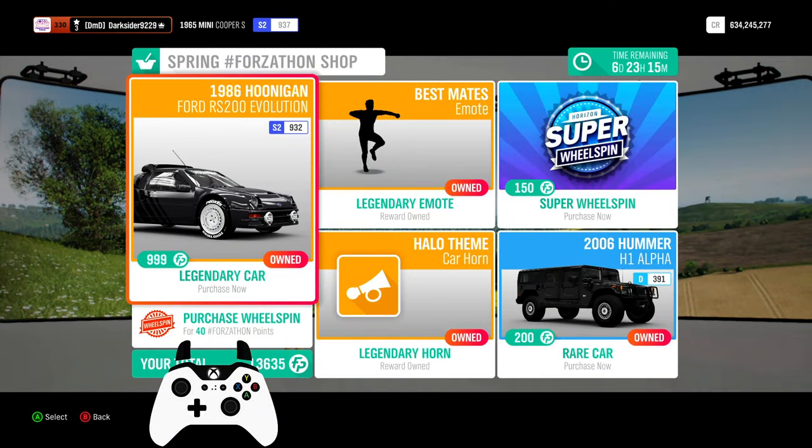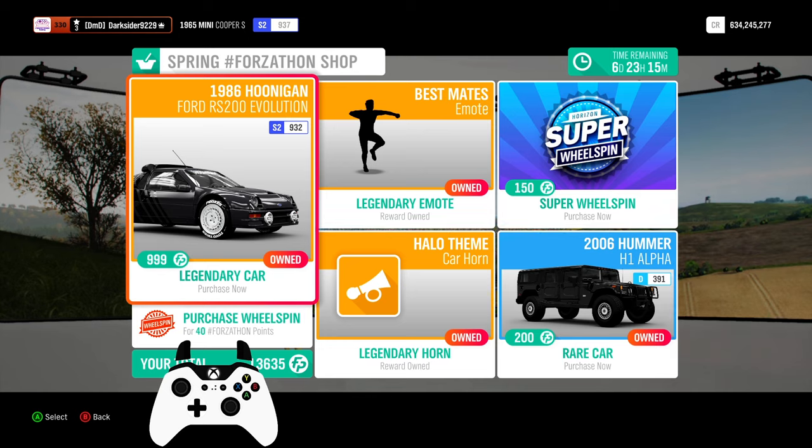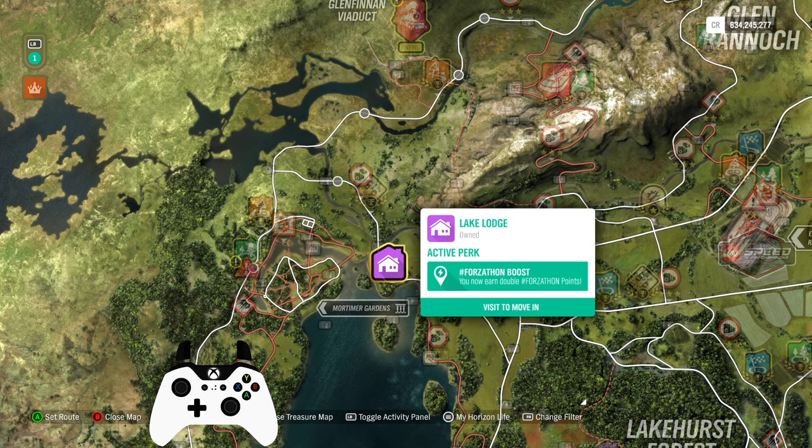Regarding the Forzathon shop: if you don't already have it, now is the time for the Hunigun RS200 — a must-have car. Missing the points? Go ahead and make use of that Lake Lodge house for double weekly, daily, and hourly Forzathon rewards, as this is really worth it and you have one week to get it.